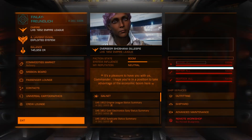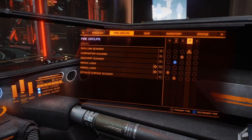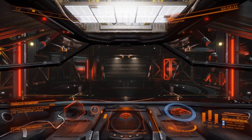The next thing to check are your fire groups before we go ahead and do this. I have my Discovery Scanner and my Detailed Surface Scanner in the same group — you can do it however way you want, just make sure you have the DSS allocated to a button on your mouse or your joystick, or if you're on PlayStation 4 you'll have to look up the button bindings for that. Okay, I'm going to launch.